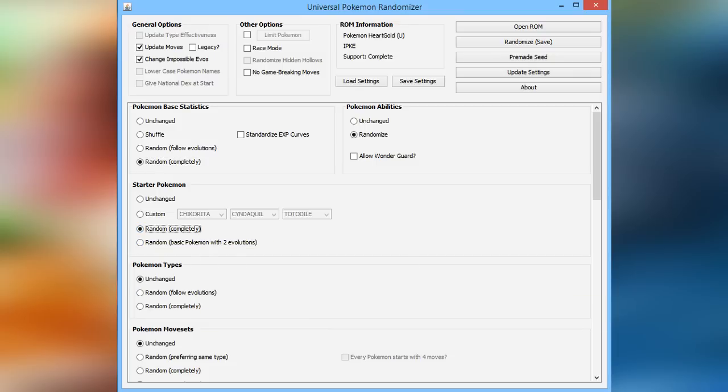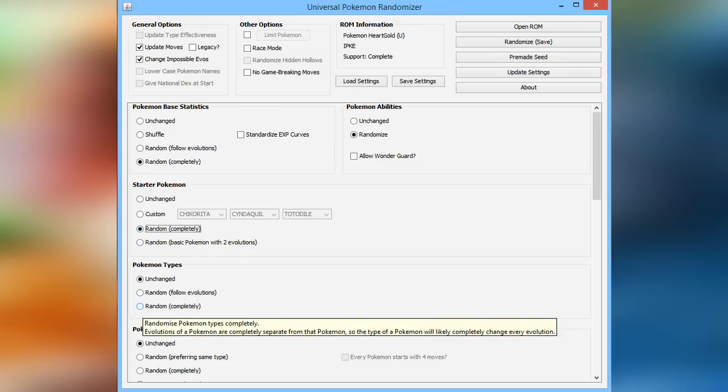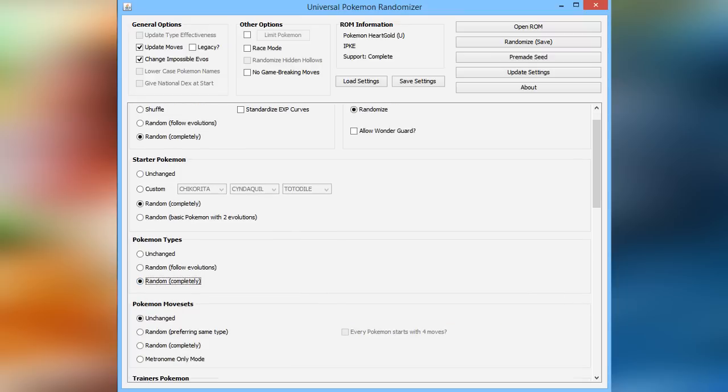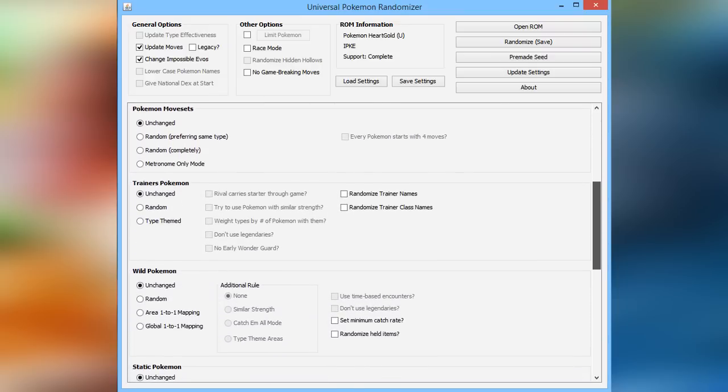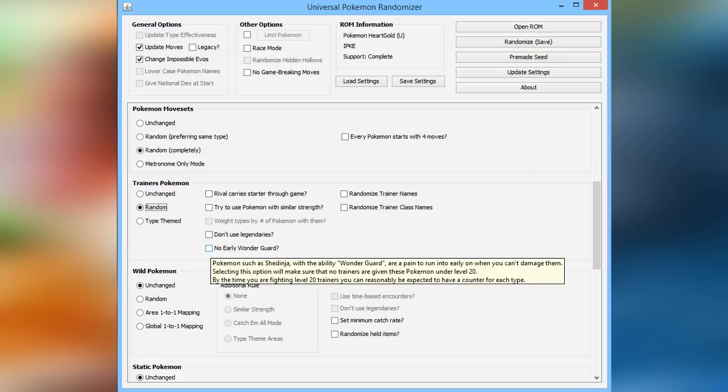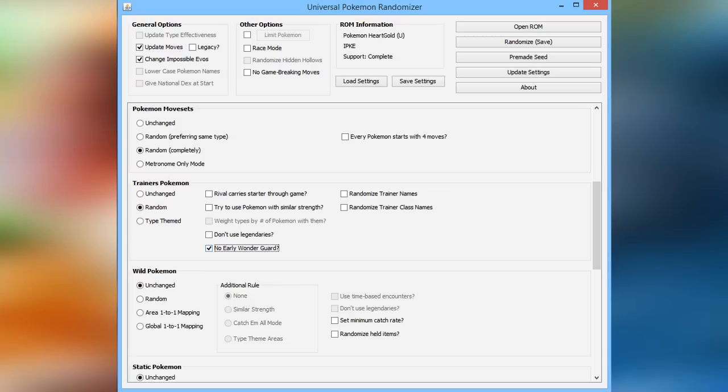So, random abilities, random base statistics, obviously random starter Pokemon, random Pokemon types, movesets. Also, when you reach Trainer's Pokemon, always check no early Wonder Guard, because you can get messed up if you're doing a Nuzlocke and you don't have a Pokemon to take out a Shedinja or a Pokemon that has Wonder Guard. So, definitely do that.